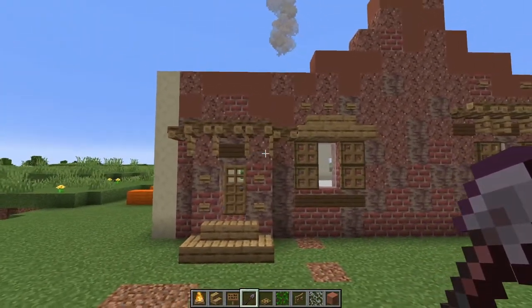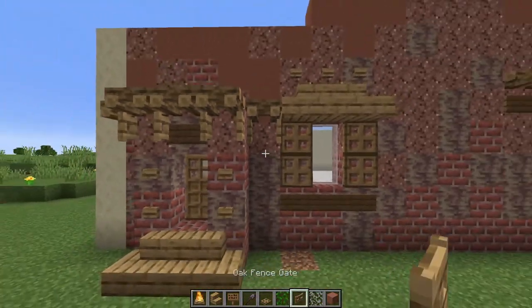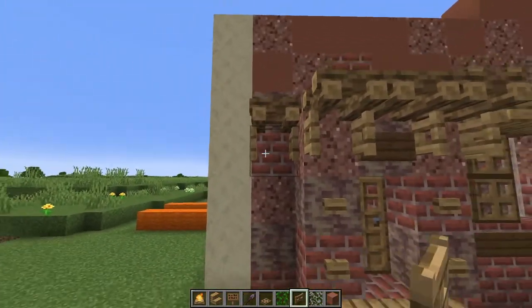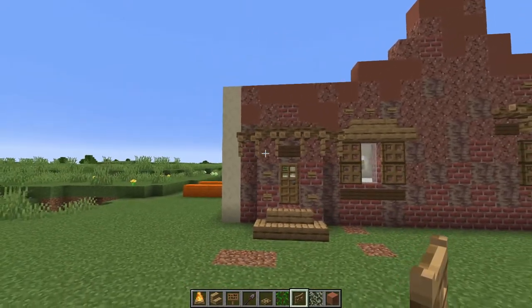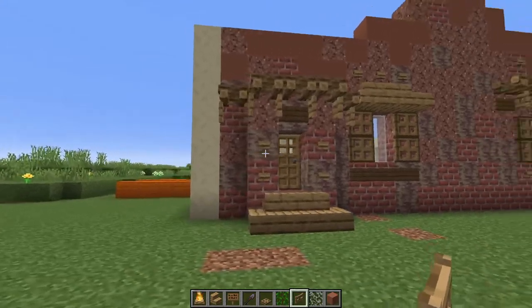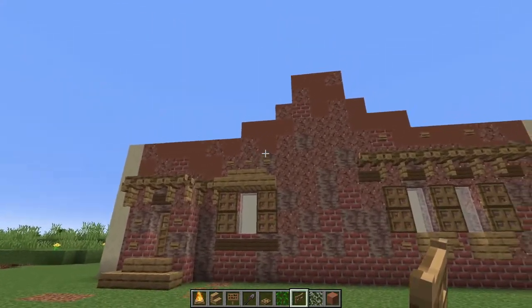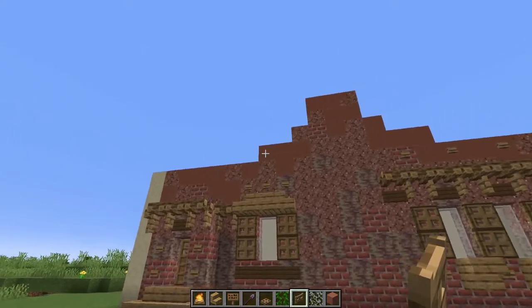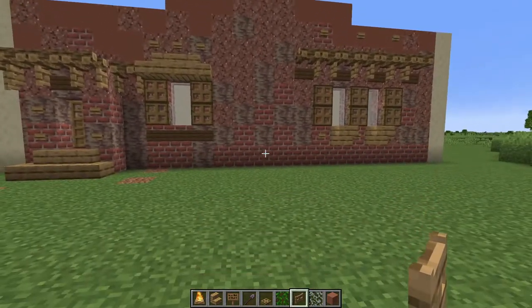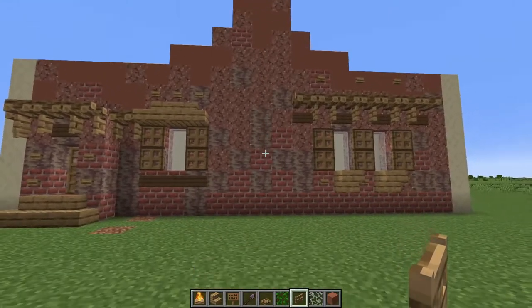Let's throw some fences in as well just for a little bit of support. As you can see we're keeping the same theme but keeping it a little different. As for this middle section, you can see it's tapering up here — that's where we're going to put a chimney in the build.